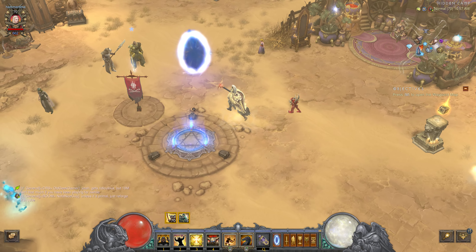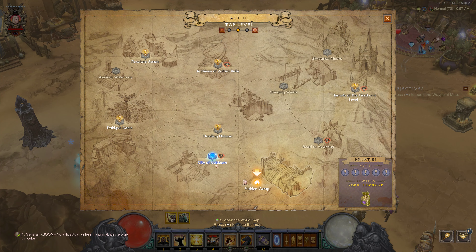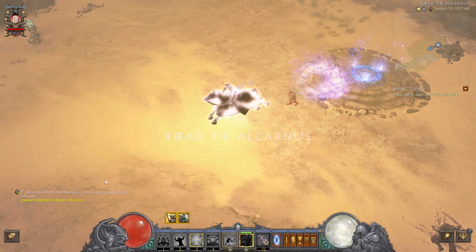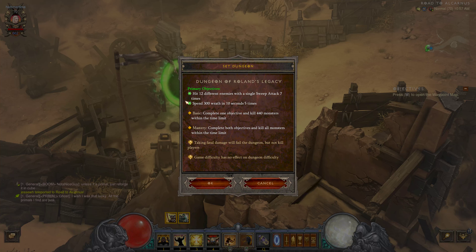So now this is something to look at. You've got to be in Act 2 and go over to this little area. You've got to shift-attack pretty much to get this, because we need to hit 12 different enemies with a single sweep attack - that's why we have sweep attack as one of our powers.